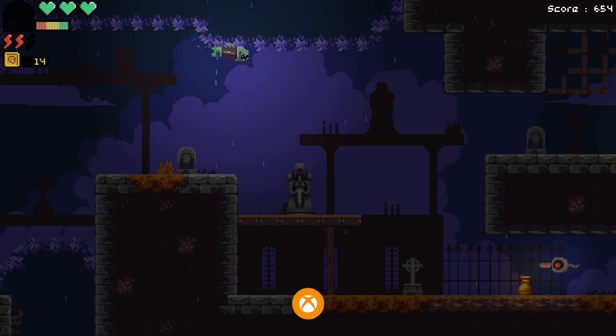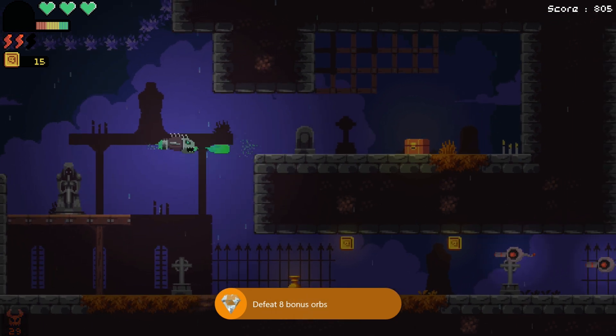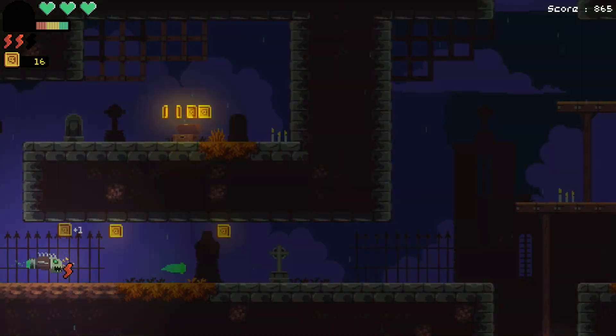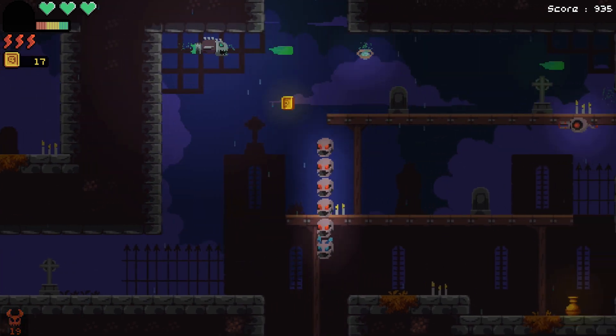Immediately after that, there is a chest right down here that you can shoot and open up if you're still missing the open chests achievement, like I was. So go ahead and open that chest, then continue making your way through the level. There's going to be another bonus orb just in the next area, up at the top of the screen — make sure you get this one as well.